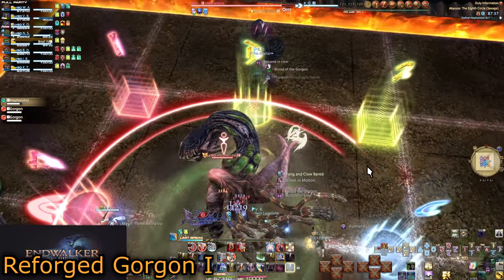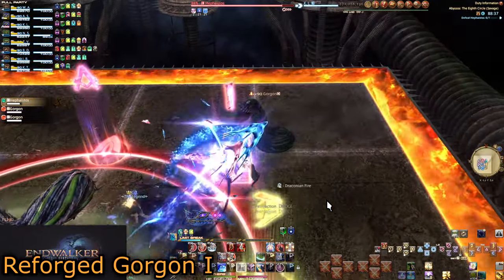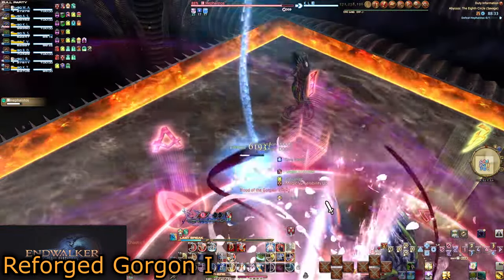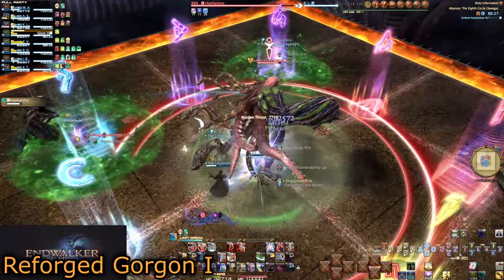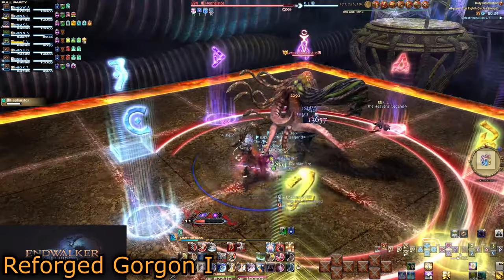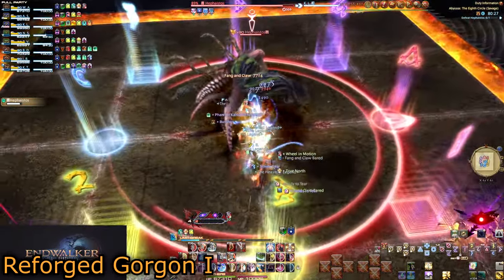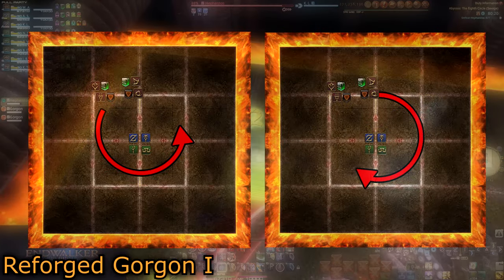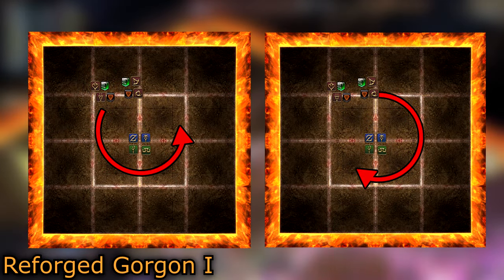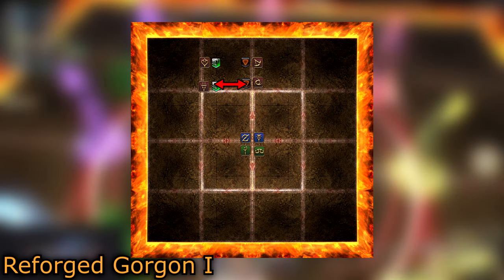The easiest way to handle this is similarly to Venom Puddles in P5S. Have Pair 1 prioritize Northwest and go counterclockwise, with Pair 2 going clockwise from North. However, your partner is not static — you might both get Eye of the Gorgon, so you need a priority system within your role. For consistency, use your Light Parties: Light Party 1 starts Northwest and goes counterclockwise. If your co-light-party member and you get the same debuff, swap with the other DPS in your role. This guarantees both Gorgons are taken care of — do the same with tanks and healers.